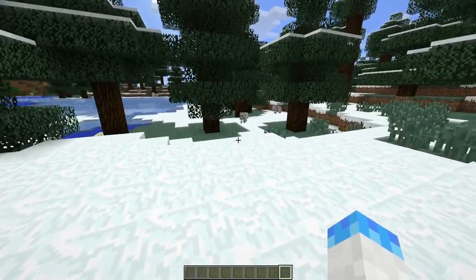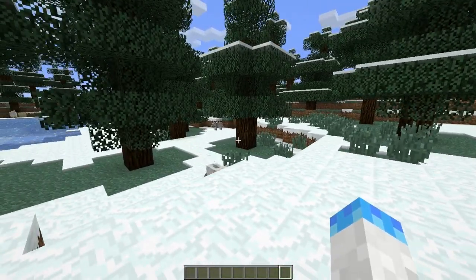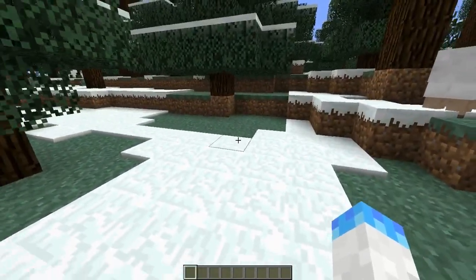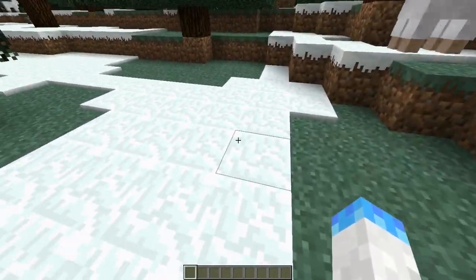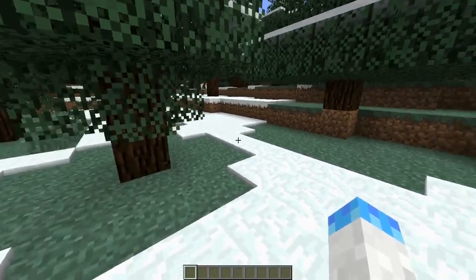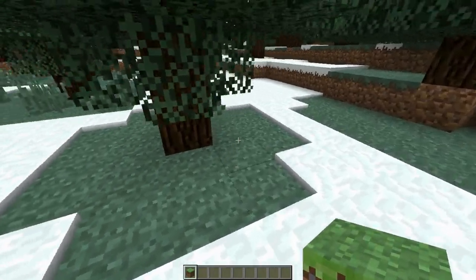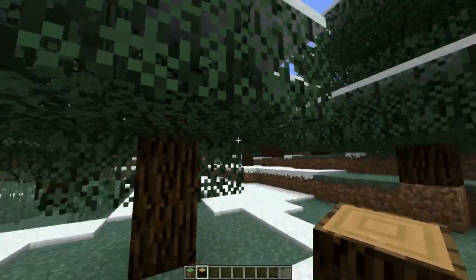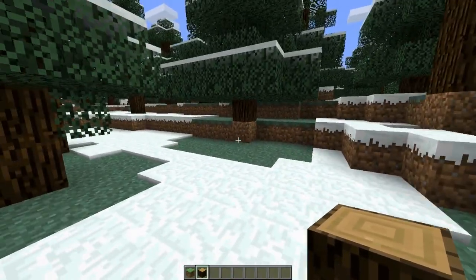One major thing that has been added to creative mode — this feature was actually added in 1.2.5 — is where you can middle-click on certain objects and it will give you that block. I have it set up in a different world, I'll show it to you after I change to creative.